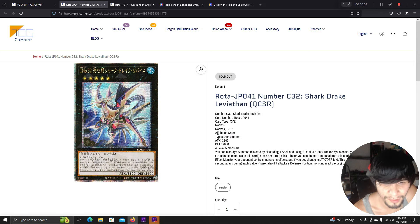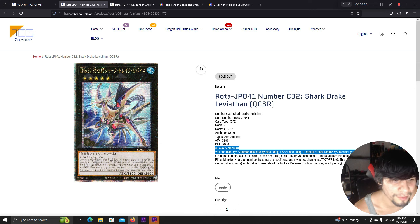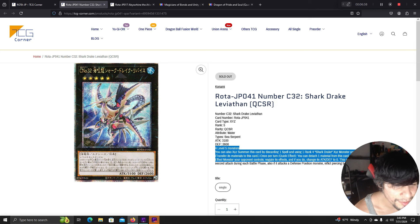Number C32: Shark Drake Leviathan QCR requires four level 5 monsters. You can also XYZ summon it by discarding one spell and overlaying over a Rank 4 Shark Drake XYZ monster, transferring its materials. Similar to Beatrice, once per turn quick effect: detach one material, target one effect monster your opponent controls — negate its effects and change its ATK and DEF to zero. This card can make a second attack during the battle phase and inflicts piercing damage.